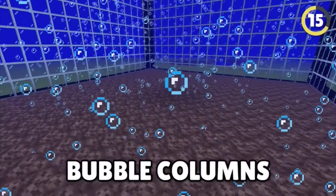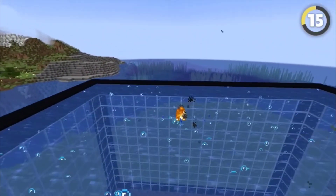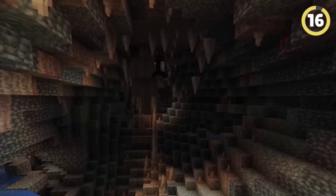This isn't even the only way to get fire and water to mix. The other method requires bubble columns and fire charges. If you place a ton of soul sand underwater, they'll bob around in the water as if they're not totally breaking the laws of science.